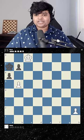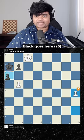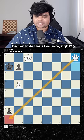Imagine you're playing white in this position. What would you do? Would you play pawn to h4, trying to make a queen? Black goes here, we go here, and it seems like white's going to win this game because when he queens, he controls the square, right?